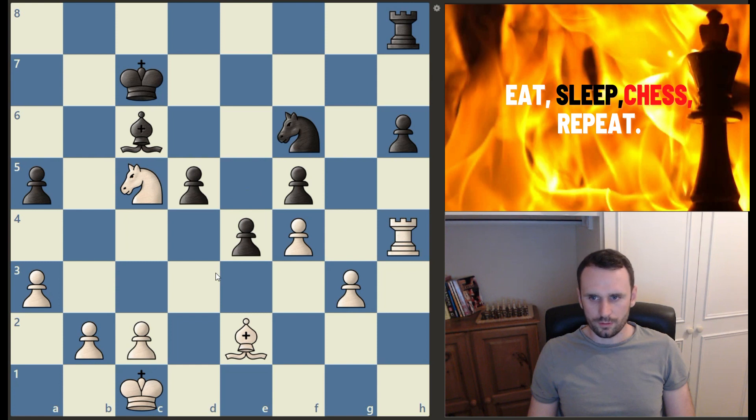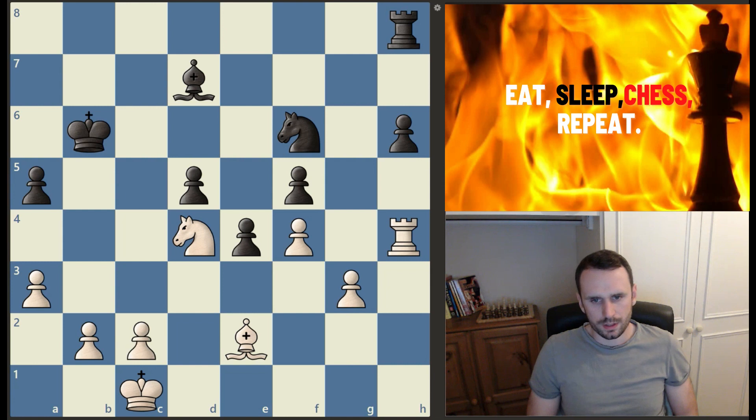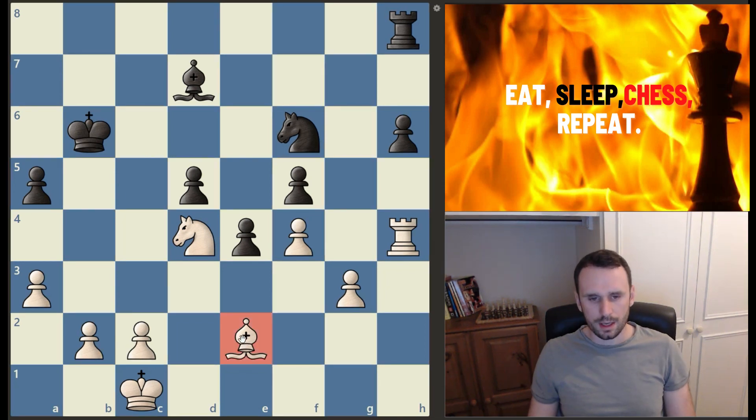We have pawn to e4, knight to b3 rerouting, king to b6, and now knight to d4. A really nice positional plan and execution from Firuzja — one to note for your own games. Bishop to d7, and now this is an instructive moment: the bishop on e2 is okay, but could it be improved? If we wanted it on a perfect square, imagine if it was on e6, looking at both pawns. Can we get it there? Bishop to h5 — the start of a really nice manoeuvre.